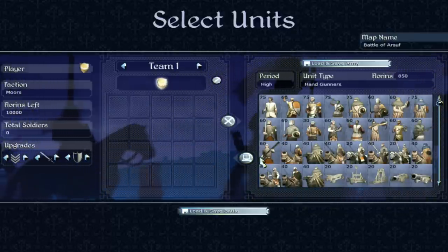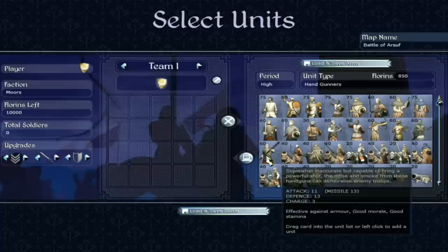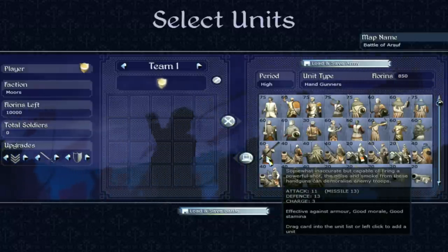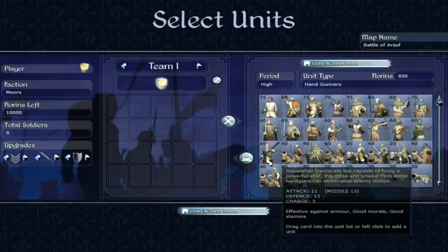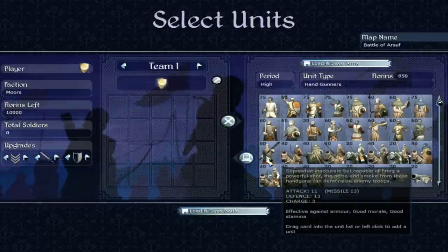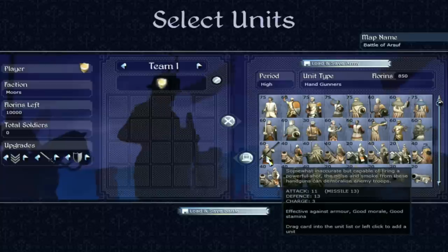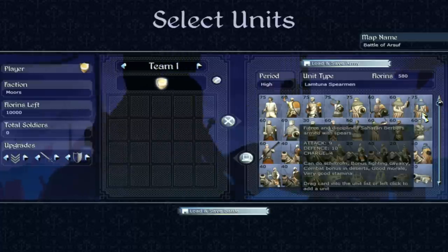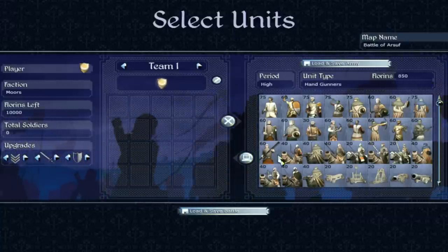Then we have hand gunners — somewhat inaccurate but capable of firing a powerful shot. The good thing is they can demoralise enemy troops because they make a loud noise when they shoot. Anything that lowers opposition morale is a good thing — morale is very important. Missile attack of 13, which is pretty solid, though for a gunner perhaps less so — other factions' gunners have much higher missile attack. They're competent in melee, so they won't collapse straight away. But 13 and 16 missile attack is the best the Moors get in the late game — I've seen other factions with 21 missile attack, so that's a bit of an issue.